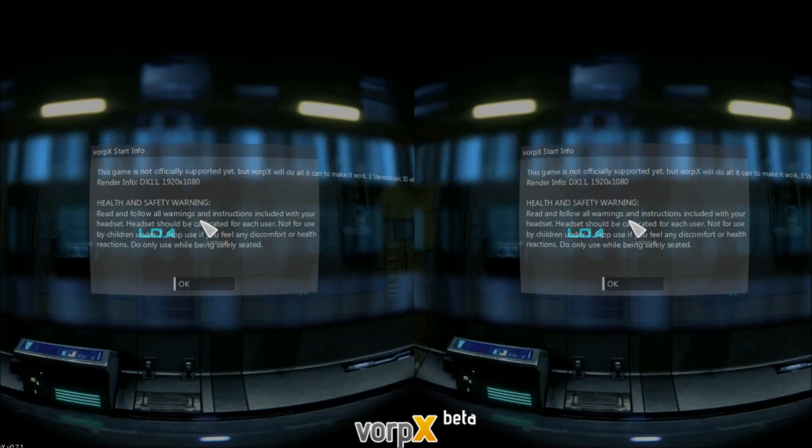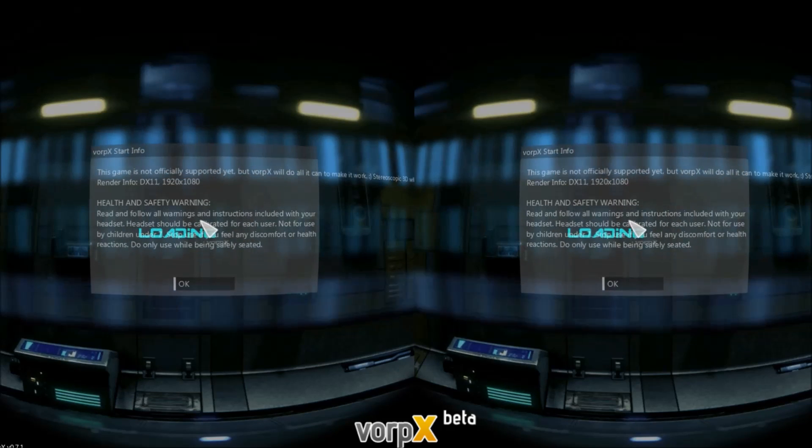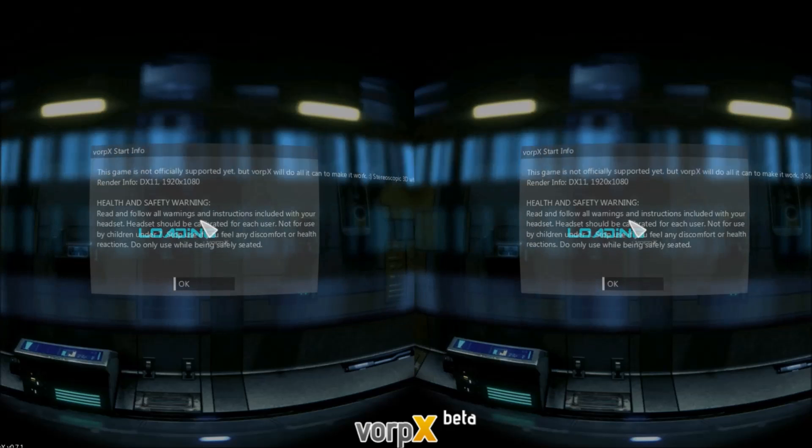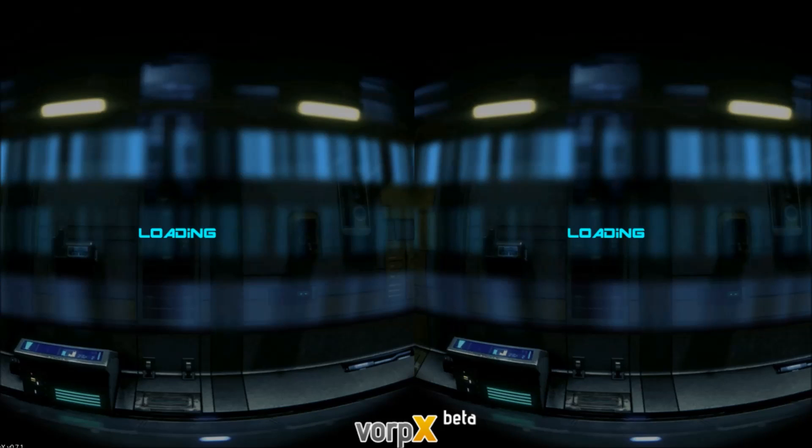Once this stuff comes up on the screen, it gives you a description that Vorpix isn't meant to run on this and stereoscopic 3D will explode - just press enter. One of the problems with Vorpix in Star Citizen is that if you alt-tab, you will de-hook your mouse from the game and you will not be able to turn. So alt-tabbing is not something you can do. As soon as you do it you have to restart the game. Don't alt-tab. It's not perfect, but it does work.